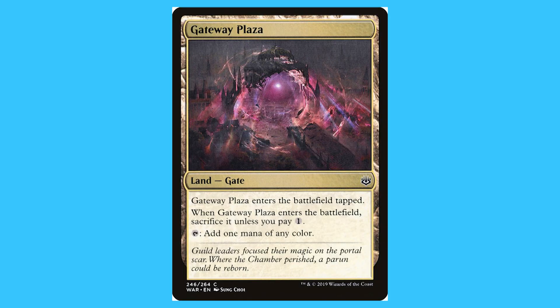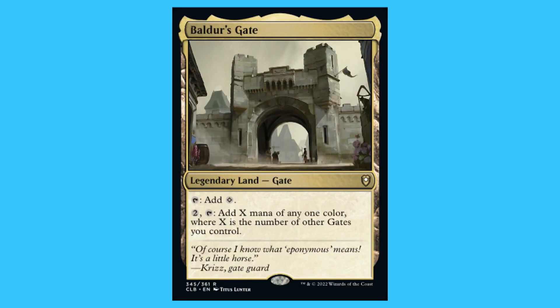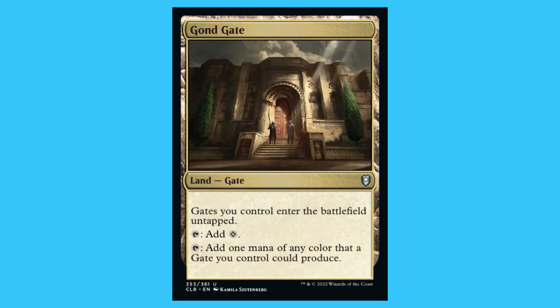Now that we've gone through all the allied and enemy gates, there are five gates able to tap for a colour of any mana. There are different ways to do it — some make treasures, some require you to sacrifice or tap something — but these are all land cards that can somehow produce one mana of any colour. Gateway Plaza: a land, gate, common — enters tapped; when it enters, sacrifice it unless you pay one. Tap: add one mana of any colour. Baldur's Gate: a legendary land, gate, rare — taps for a colour or a waste; tap and add X mana of any one colour, where X is the number of other gates you control.